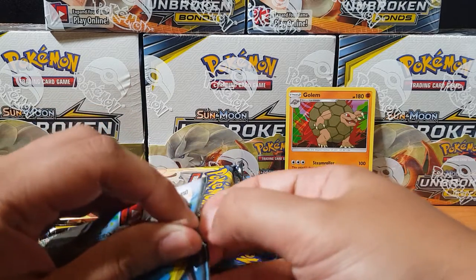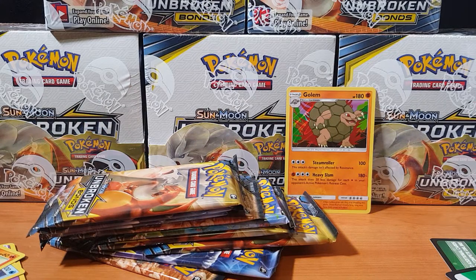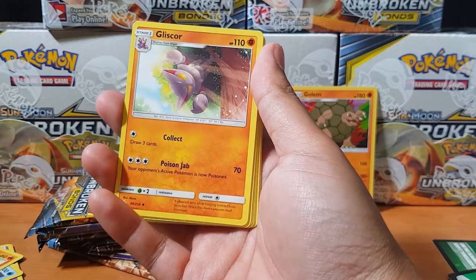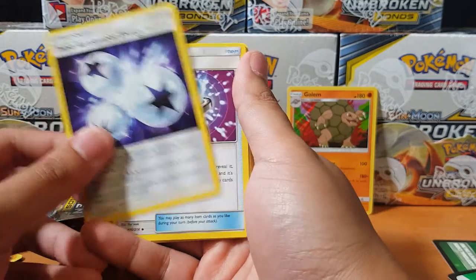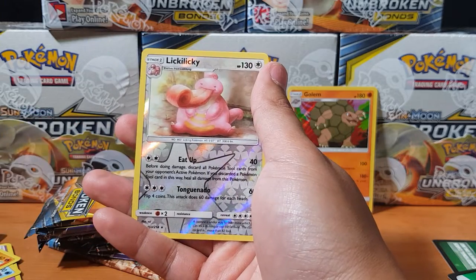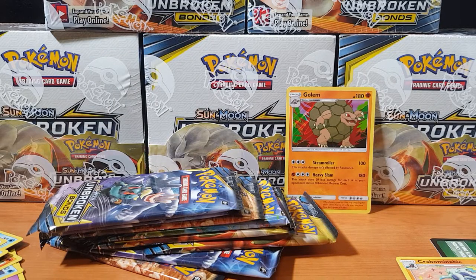For our second pack, let's see if these boxes are mapped at all as always. Third pack — we got a Gliscor, Triple Acceleration Energy. These are gonna be worth probably like three bucks, very playable in the TCG. Goldeen swimming upstream, Diglett, Slowpoke, Litten, Sandshrew, Lickitung, and Krabby.